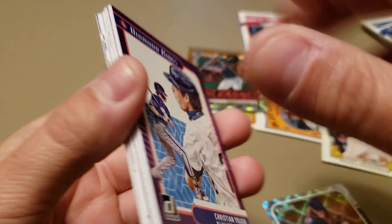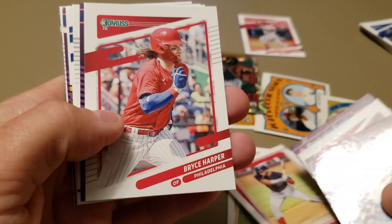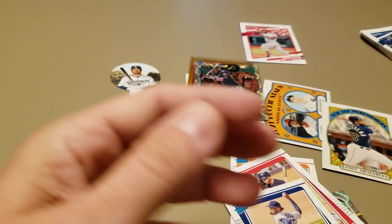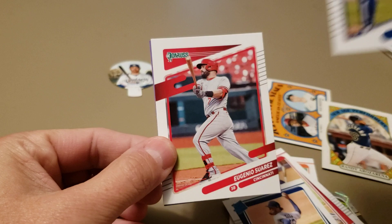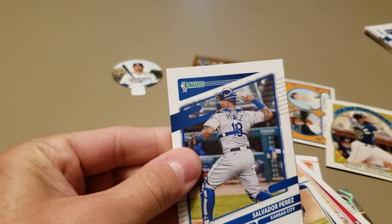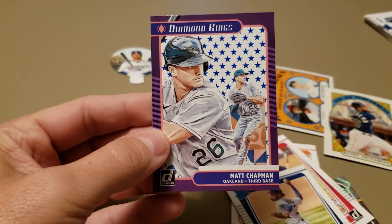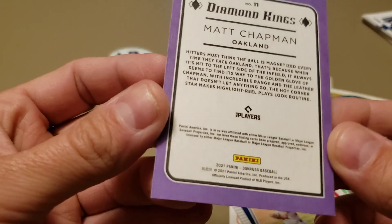Alright, we'll get back to it here. Yelich, there's a Mountcastle Rated Rookie, Luis Garcia Rated Rookie, Evan White Rated Rookie, Griffey variation, Christian Javier Rated Rookie, and finish it off with a Trevor Bauer Diamond King. Let's check this upside-down card out — we'll see. Using Salvador Perez to cover it — looks like a Diamond King. Oh, that's why it was upside down — it's a Stars parallel Diamond King of Matt Chapman. A little bit of drama there but turned out to be nothing too great. Sorry Matt Chapman — he's awesome, but when you see an upside-down card in a pack it's typically not what you're expecting.